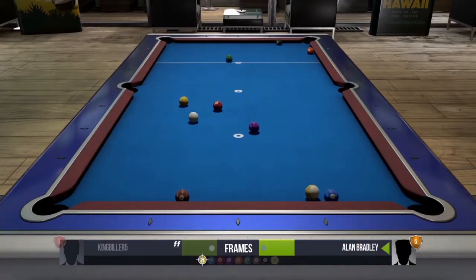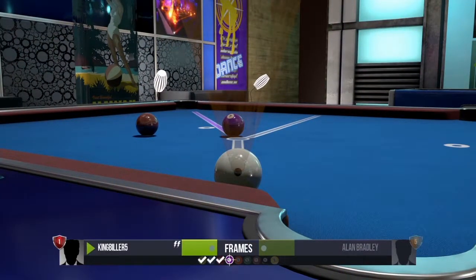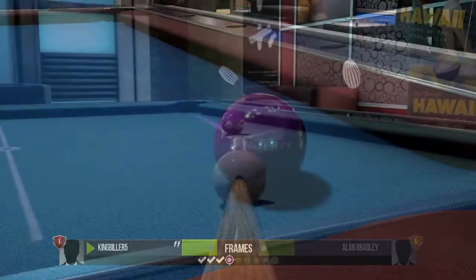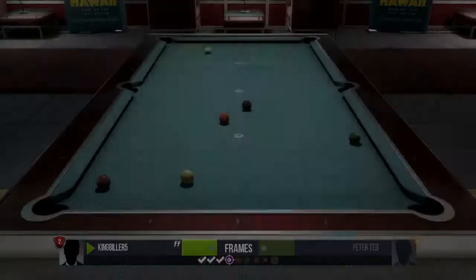Pool Nation looks to emulate that approach with a lovely looking and feeling, easy to pick up and play version of Pool on the PlayStation 4. It hooks you from the moment you pick up your virtual cue and smash the pack across the baize. The ball physics are spot on, so you start potting balls aplenty from minute one.